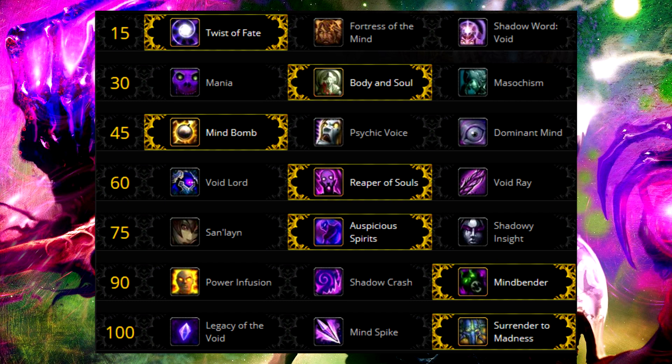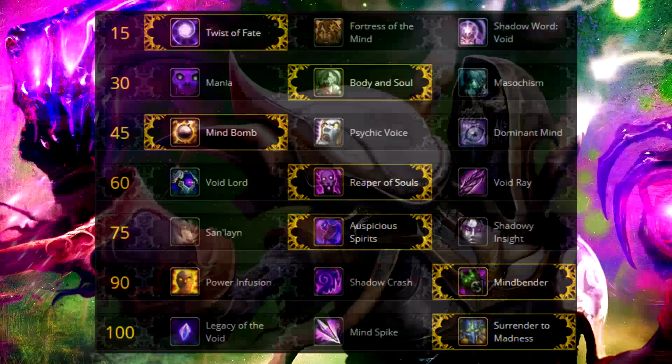You should always as a Shadow Priest be swapping around talents to increase your AoE damage, increase your single target damage, and to counter maneuverability issues or big raid damage issues.